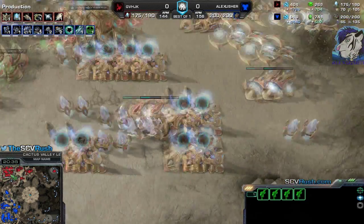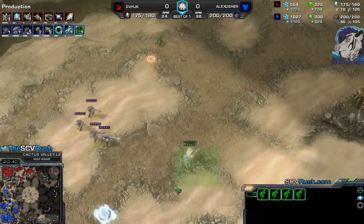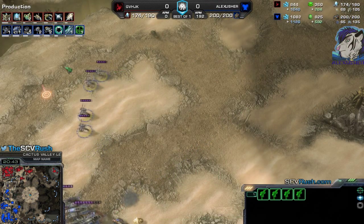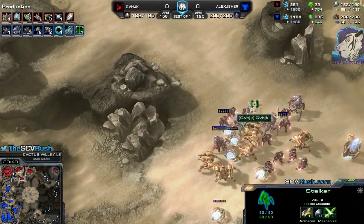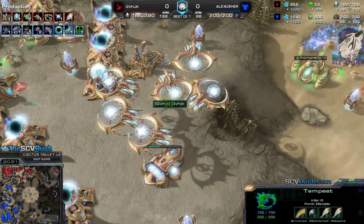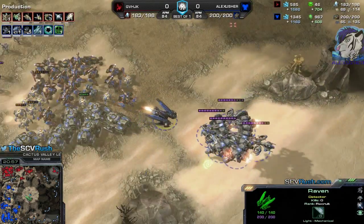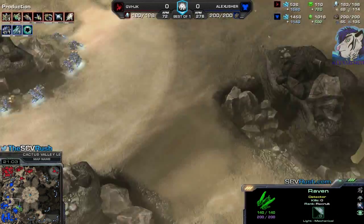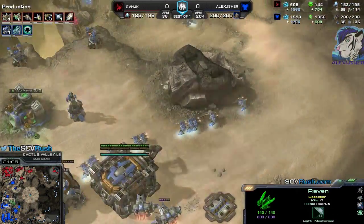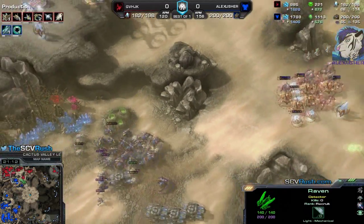If Ghosts are cloaked underneath the army and the opponent lacks detection, they deal a lot of damage. He's putting all his army — I see his army there. He hides his Tempest and that's good, but I still have 1 Raven so 2 PDDs are available — really good for me. I'm maxed, so I need to attack soon. Taking all those bases is good, but I need to attack.